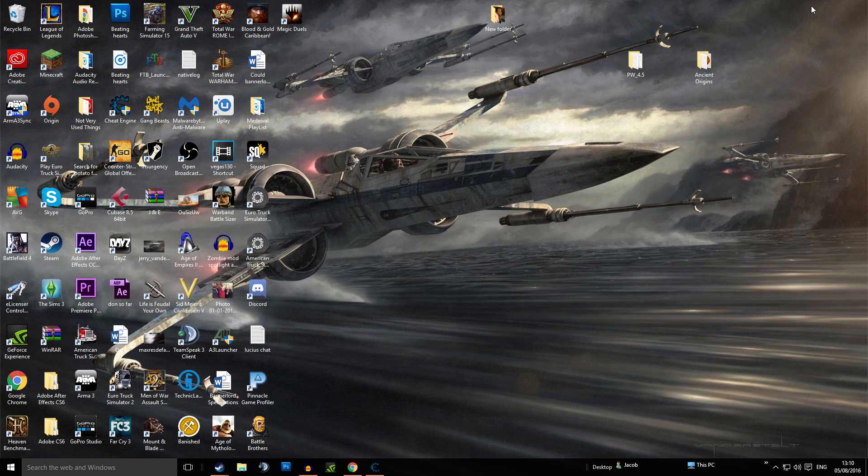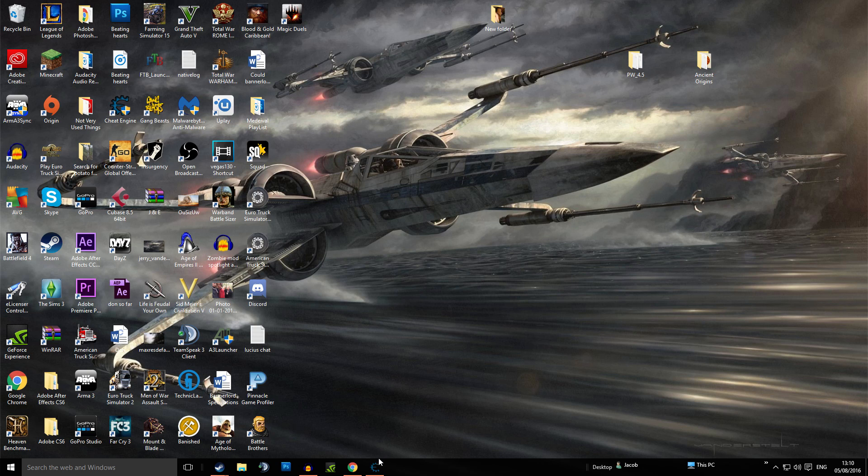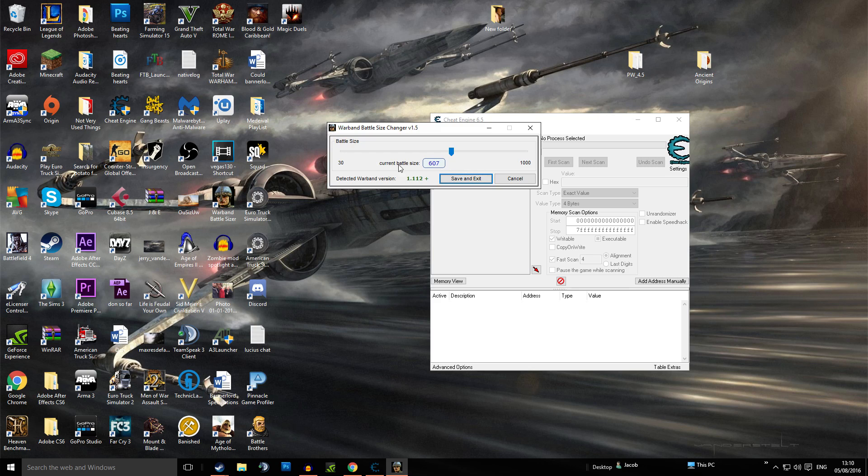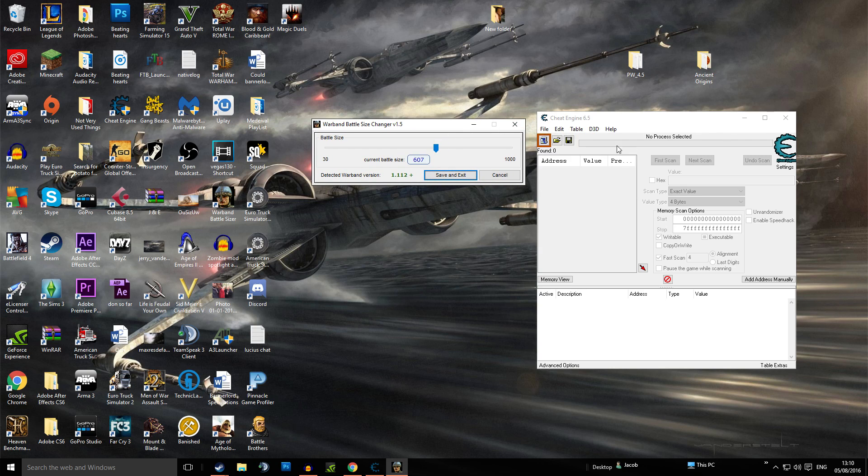Once you've got these two things downloaded, here's a quick look at what they look like. This is Cheat Engine — this is basically the interface it starts up as. Warband Battlesizer is just a simple slider; my current battle size is set to 607. This is something you set before you start the game. I'm going to put it as 507.